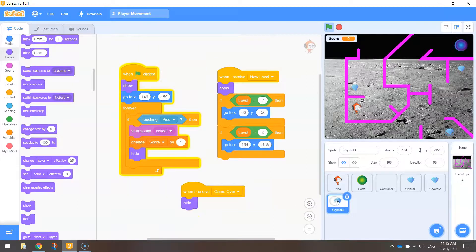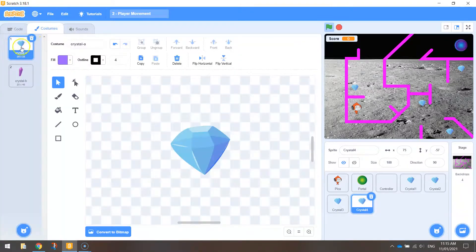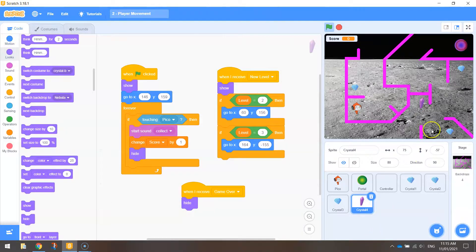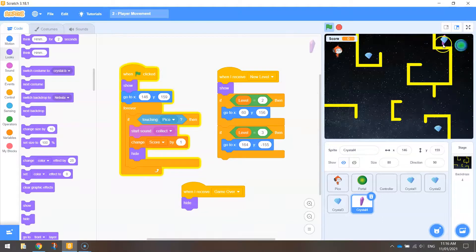Now I'm going to duplicate Crystal 3 one more time to create Crystal 4, which will look a little different. Go to the costume of Crystal 4, delete the blue one, and we're left with the purple one. The purple gem comes out a bit big, so drop its size to 80%. Go back to level 1 and move Crystal 4 to its starting position — mine is at X minus 192 and Y minus 102. One key change: since this is the purple gem, change the score variable to 'change score by 3' instead of 1.